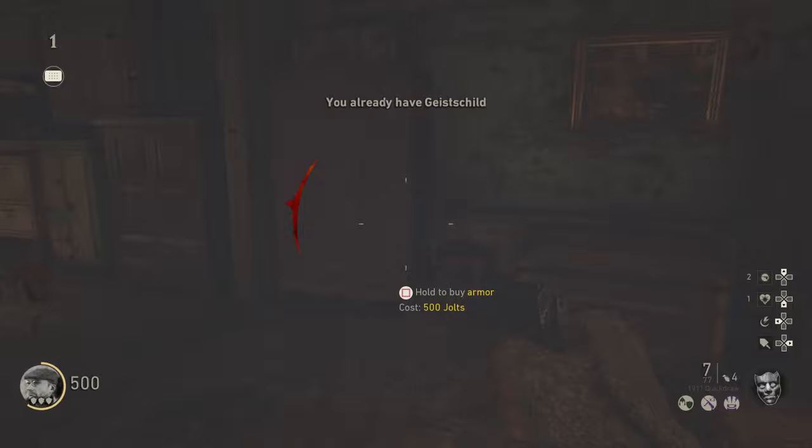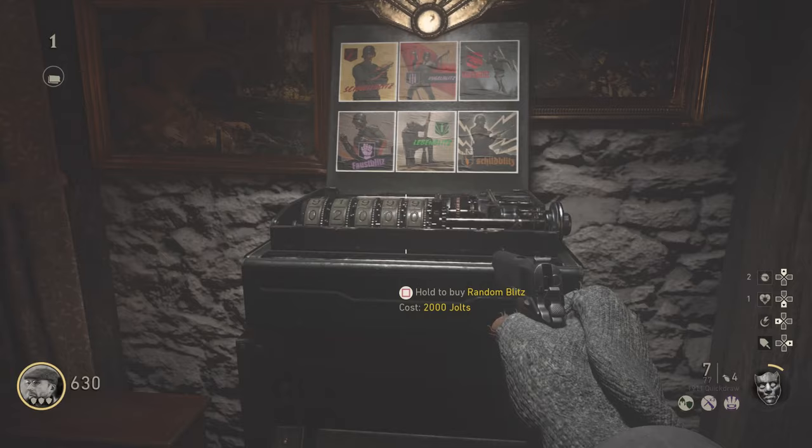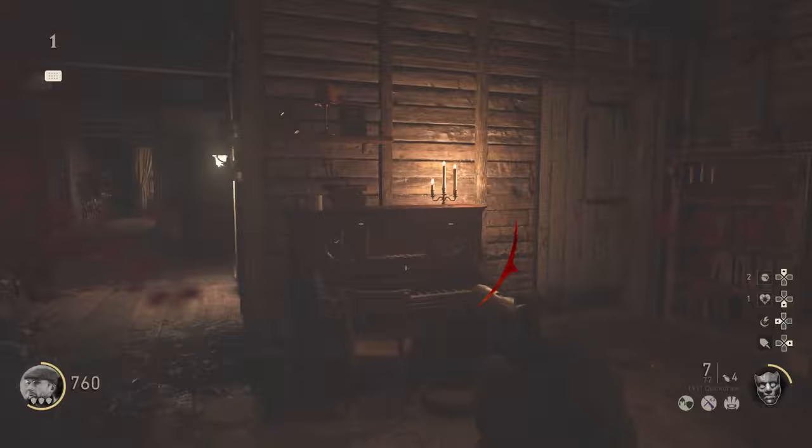Right here we have armor for 500 points. Going upstairs up the ladder, we have the Combat Shotgun for 1,000 jolts. Last but not least, we have the Wonder Fizz — a random perk machine for 2,000 jolts — similar to the Wonder Fizz if you played Black Ops 3 or Black Ops 2 Zombies.